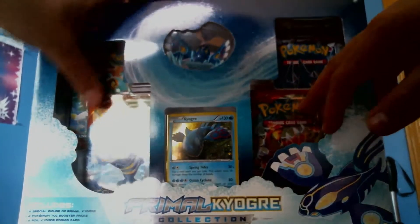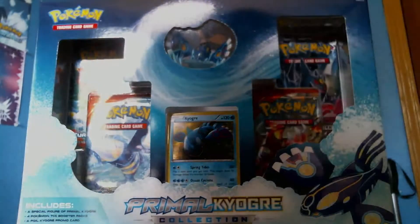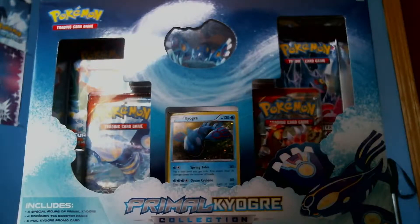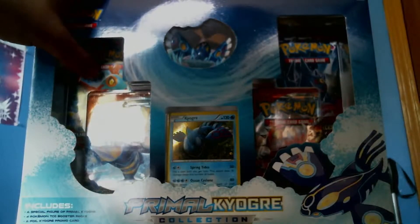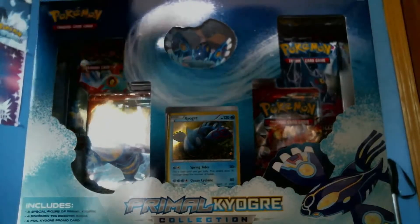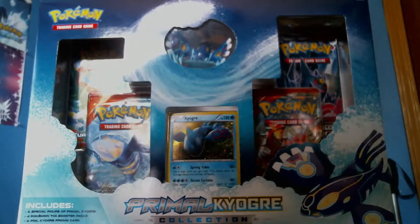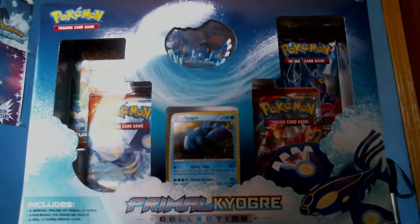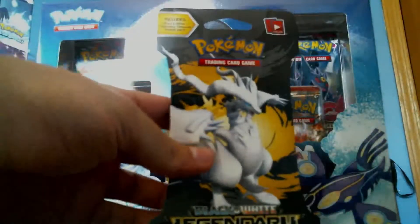We also have two Primal Clash packs, a Phantom Force, and a Furious Fist, so hopefully we pull some full arts — that'd be awesome. I already have the silver card in Phantom Forces but I'm not opposed to pulling again. What I'm really looking for in Furious Fist is a Mega Lucario or at least a Lucario EX — it doesn't really matter because if I pull the Mega Lucario I'm going to need a Lucario EX. A Heracross EX would not be out of the question either.